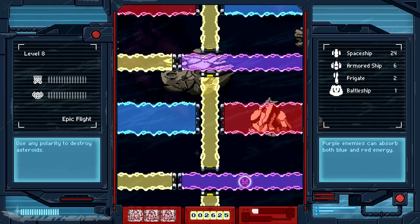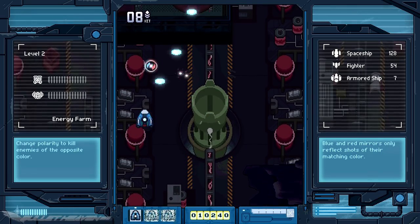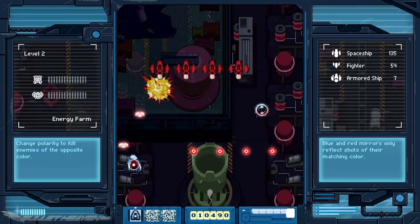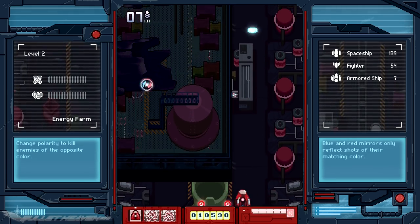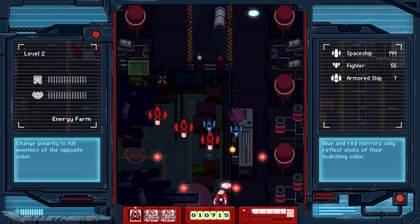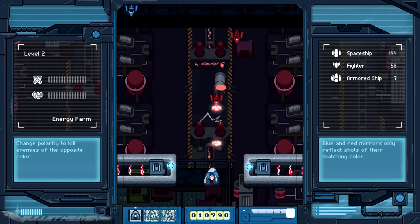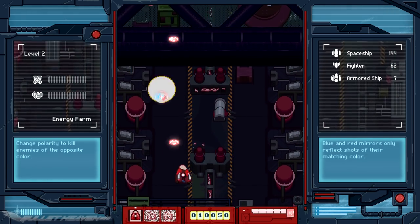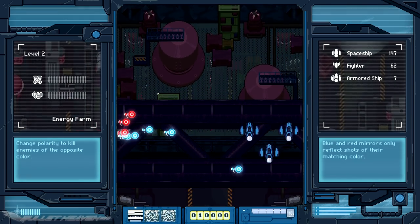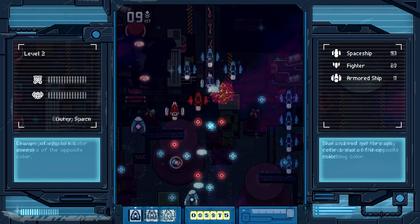Sadly, the never-ending stage length combined with frustrating, irritating enemies and obstacles and a control scheme that could definitely have been better — or at the very least remappable — means that Eero Hero just isn't fun to play and makes a solid push into boring territory. Beyond the main story mode, there was just no incentive to play the game in any other mode other than checking out their unique features. But even then, there was nothing there to keep what interest we still had.